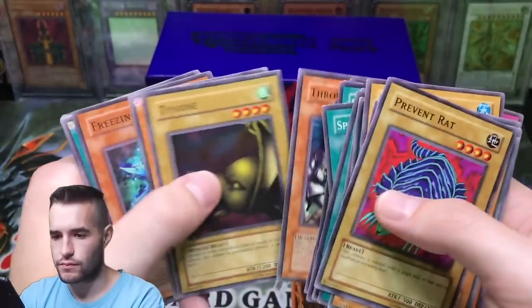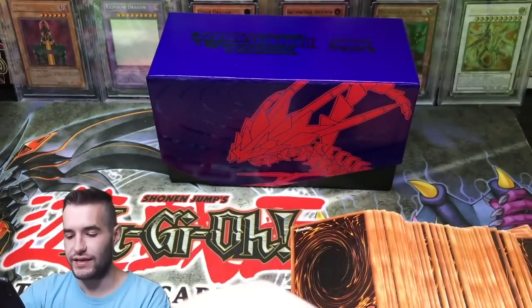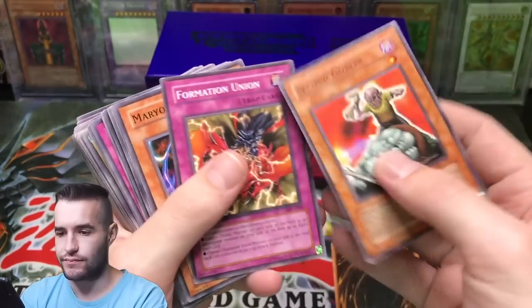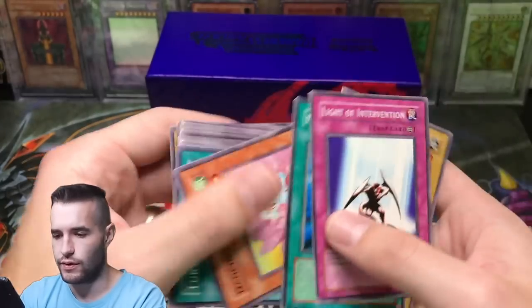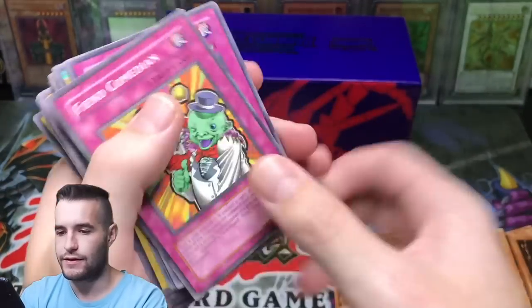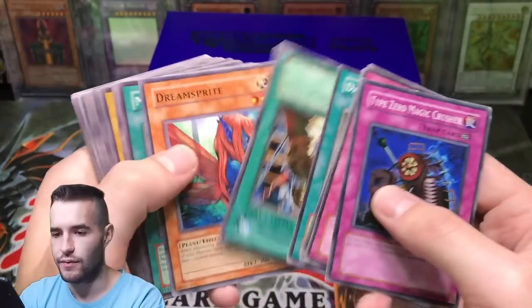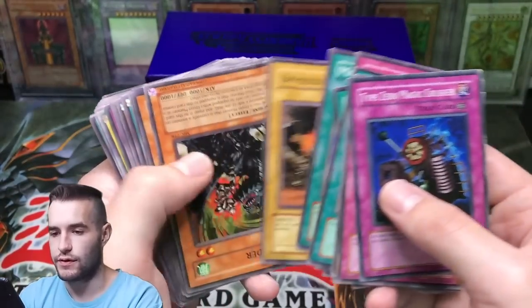The Guru Yaiba, Hunter with Seven Weapons. Eternal Rest — all right, what do we have — this is gonna be a long video that's all I can say. Big Bang Shot. Ocu Bean, what the heck. Water Omotics. Frozen Soul, Type Zero Magic Crusher. Ceremonial Bell. Where's a Metamorphosis — that would be great. Old Vindictive — that's good, that's a good card.